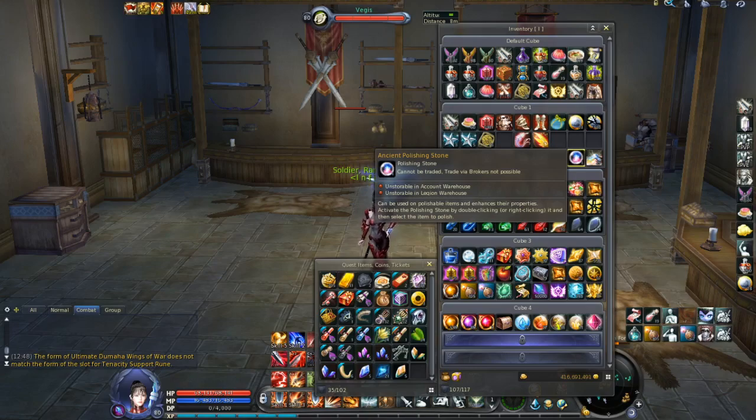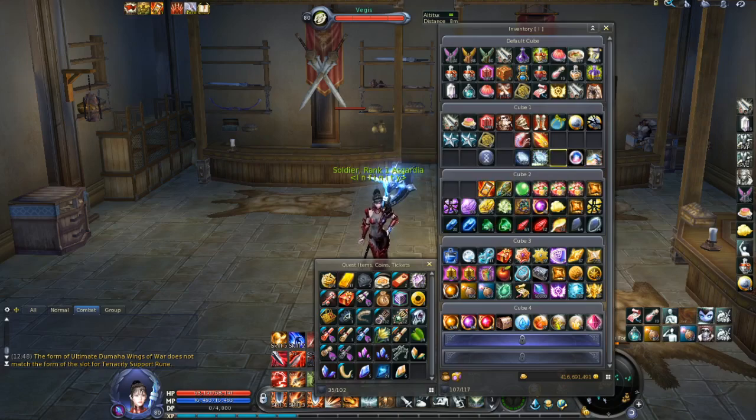With the ancient polishing stone you can enchant your runes, and that way your runes become more powerful. These are the two main parts of the rune story. As you can see it's not easy, however it's absolutely worth it because if you equip the right runes for your class, your character will be much stronger and you will get lots of benefits in both PvP and PvE.